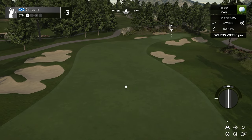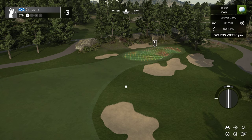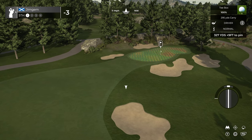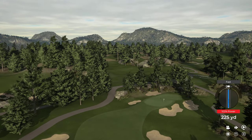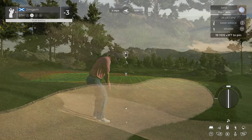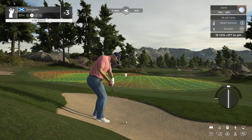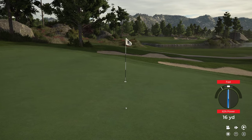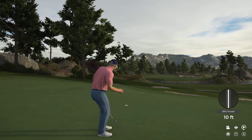Fifth hole, par four, 327 yards — nine down. Let's just see the driver here. Bringing that in from the left hand side — slight fast but should be okay. Oh, going to end up in the bunker. The splash shots aren't too bad now. Let's aim it about there — bit of a fast but it stopped pretty quick, so we should have another nice putt for a birdie. And we get it — nice one.